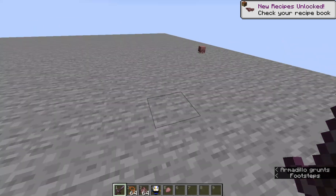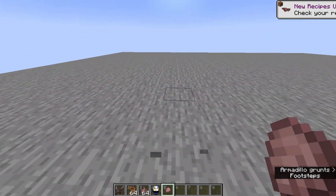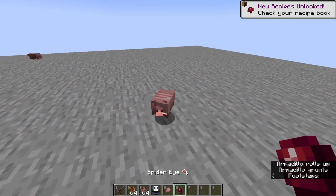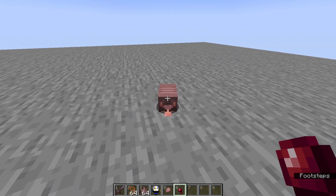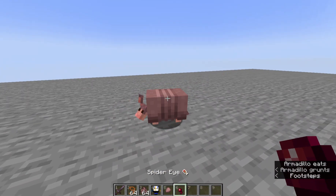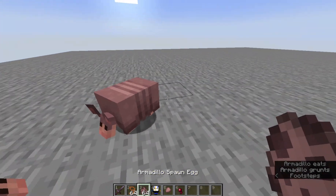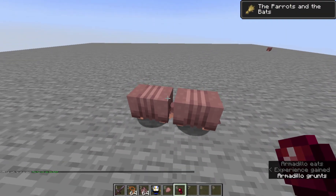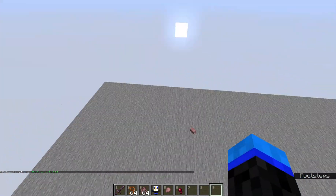This is an armadillo scute. Look how cute the little babies are! Before we go into that, let's get a spider eye, because for some reason the armadillo's favorite food is a spider eye.